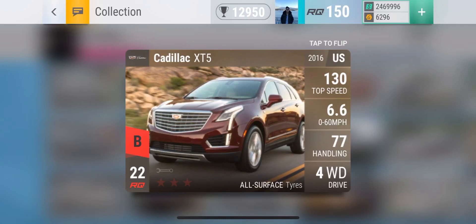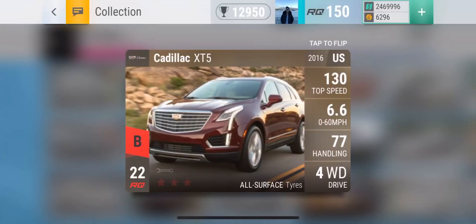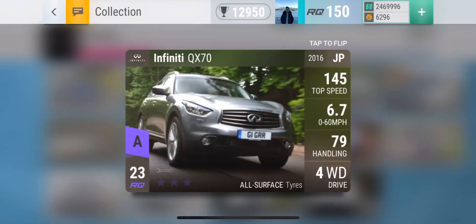In number seven we have the Cadillac XT5. The reason I feel this car should be rated higher than the three before it — even though those were epics — is because this car is a lot easier to fully upgrade. In terms of B-class SUVs this is one of the best ones: it goes down to 5.4 seconds 0-to-60 and has 85 handling. An honorable mention would be the GMC Yukon but the handling on that is pretty bad. A couple months ago I used to think the QX70 and the XT5 were the two best B-class SUVs in the game, so the fact that this car got upgraded to A-class is really saying a lot.